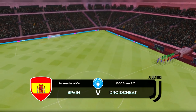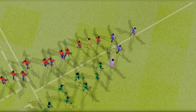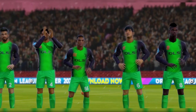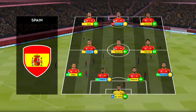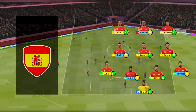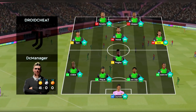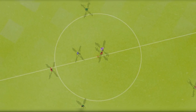So the semi-finals then — which team will make it to the final? Let's see how the teams line up today. The home team has gone with this lineup, playing 4-1-2-1-2. This diamond-shaped midfield supports both defense and attack.